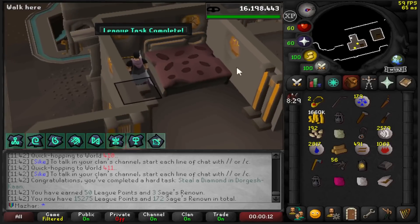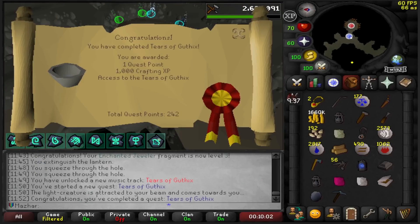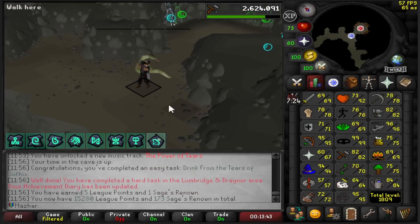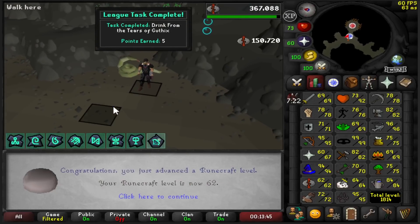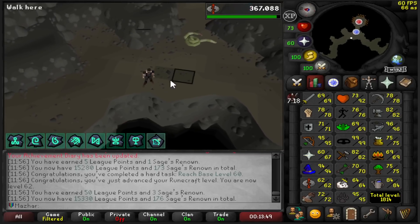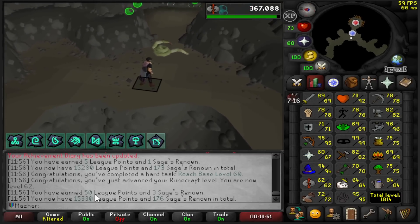Steal a diamond from a Dorgesh-Khan chest: 50 points. Tears of Guthix is completed — I'm going to do this and get my Runecrafting XP up. I just drank from Tears of Guthix: 5 points. My Runecrafting level got me another milestone — Reached Base Level 60s: 50 more points.